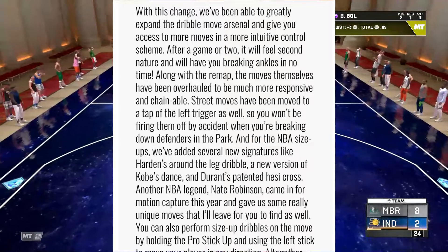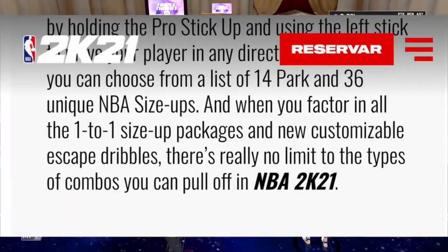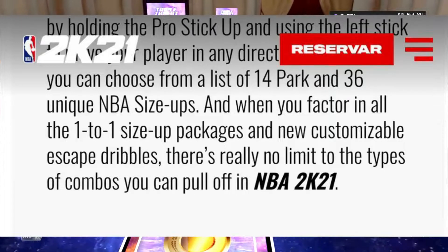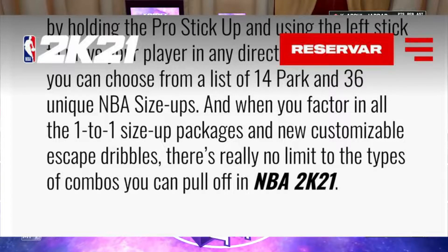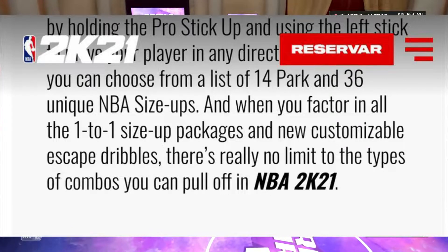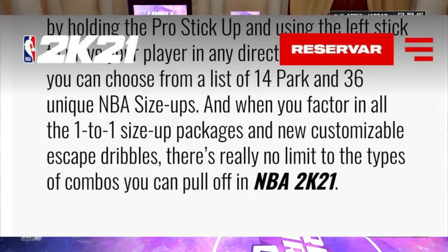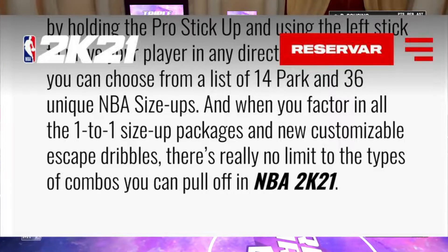You can also perform size-up dribbles on the move by holding the Pro Stick up and using the left stick to move your player in any direction. Altogether, you can choose from a list of 14 park and 36 unique NBA size-ups. And when you factor in all the 1-to-1 size-up packages and new customizable SK dribbles, there is really no limit to the types of combos you can pull off in NBA 2K21.